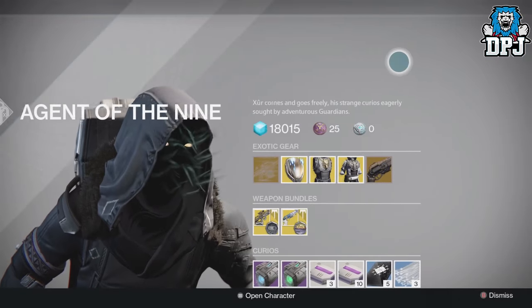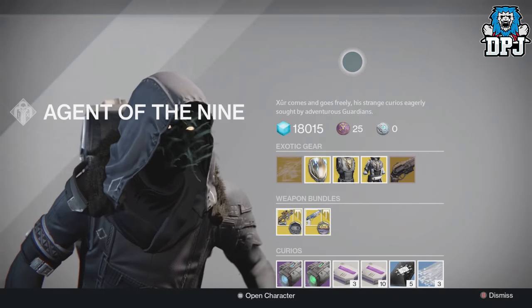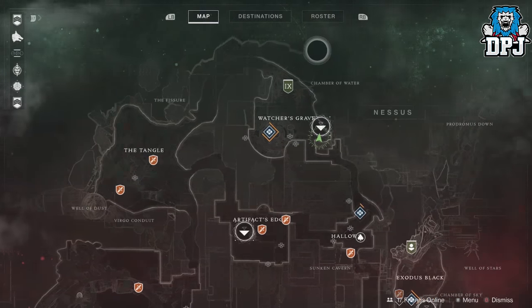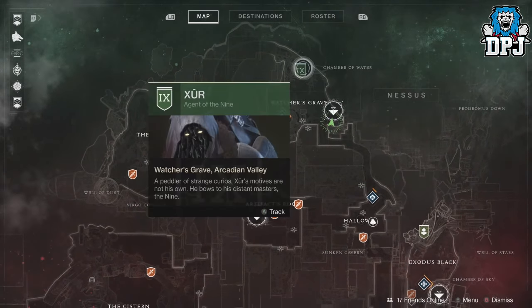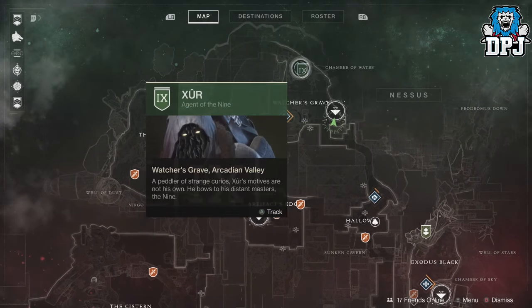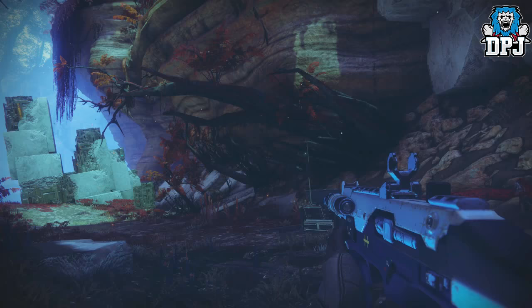That's the loot for Destiny 1. Now let's move to Destiny 2. Xur is located on Nessus in the Watcher's Grave area. You just want to spawn in here and mark him on the map so you know where he is.